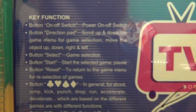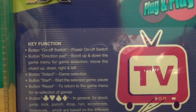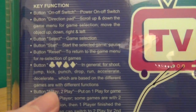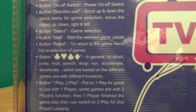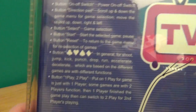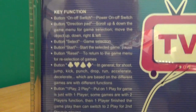You can see the country of origin jersey in the background there. I hope Donald Trump's watching — he likes the country, apparently. And now back to reality. Button: club, heart, spade and diamond — in general for shoot, jump, kick, punch, drop, run, accelerate, decelerate, which are based on the different games and different functions. So in other words, the buttons on the console operate the game. They've really done wonders here clarifying everything. Good on them.